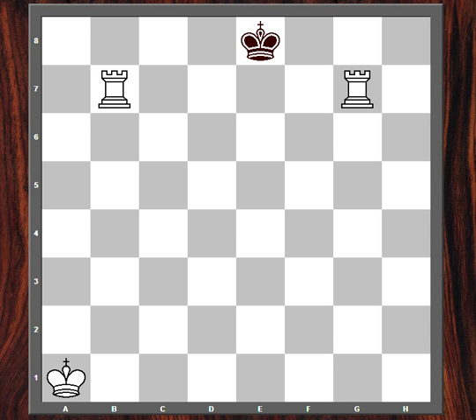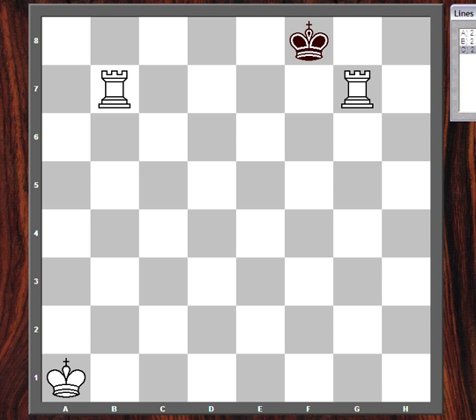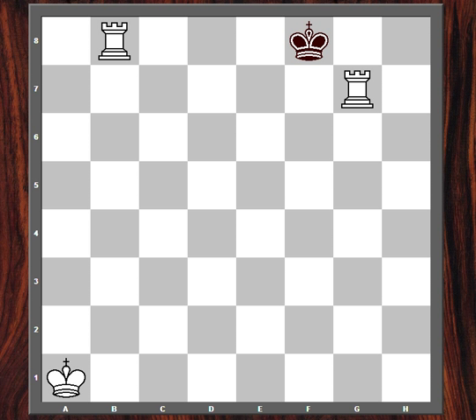If it were black's move here, then the best defense would be to approach the closest rook, because like most things that rooks do, this checkmate pattern is best thrown from far away. So if the black king approaches the white rook on g7, now there's no checkmate. If rook g8 check, then the black king can just take this rook. And if rook b8 check, this king is close enough to the rook that the rook doesn't really control all of the 7th rank, so just king takes rook.